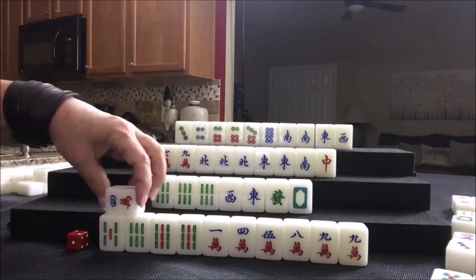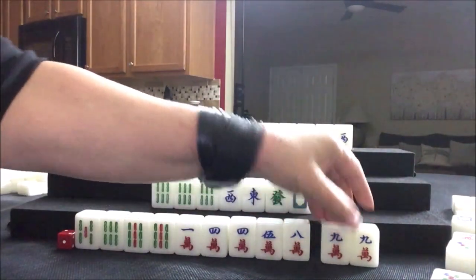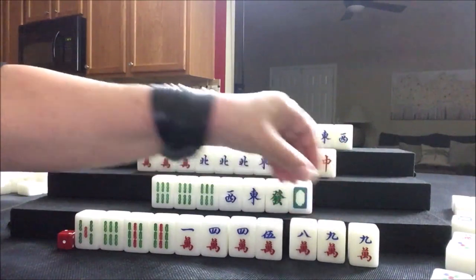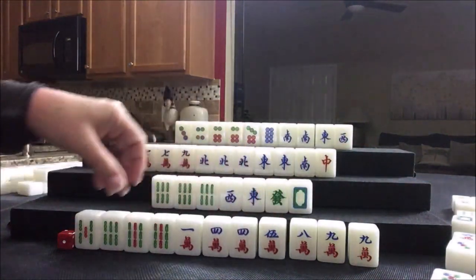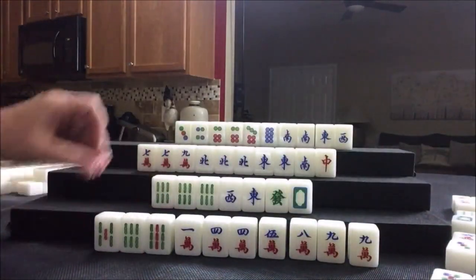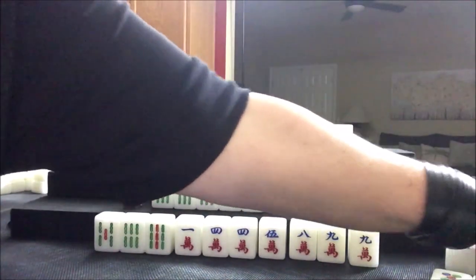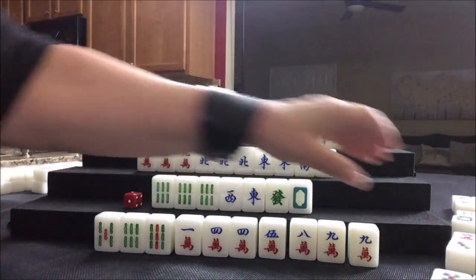So let's draw. Four crack — oh my gosh, yes! Pair. Isolated or potential chow, potential chow or potential pung. Nobody wanted the nine bam — let's throw that; these should be safe. Let's draw. Nine dot — nobody can take it; you can't chow from the player across from you. Seven bam, seven dot.